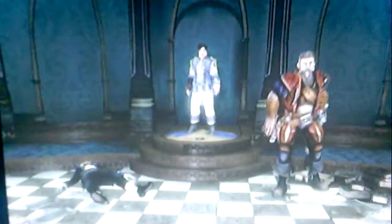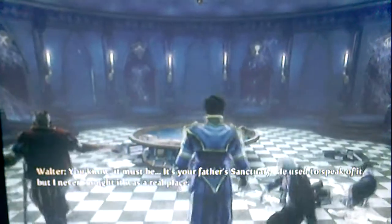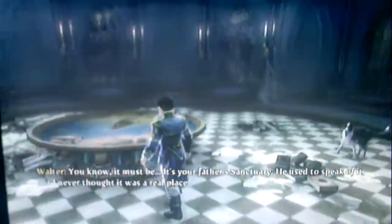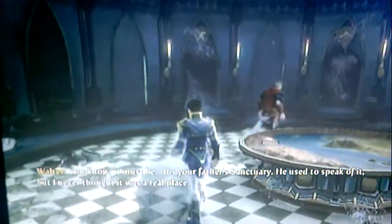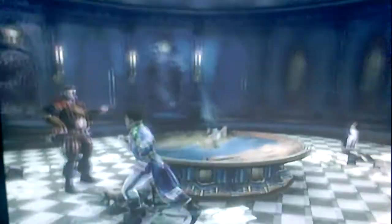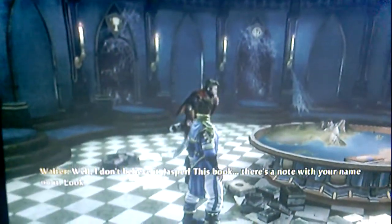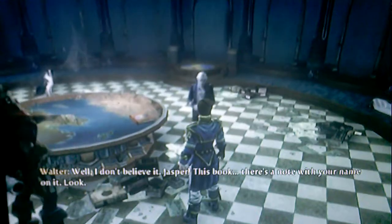This will be getting us to one of the new things in this game — it can be accessed with a button. A button you never knew would access this type of room. It is — it's your father's sanctuary. That's right, he used to speak of it, but I never thought it was a real place. I don't believe it. Jasper, this book — there's a note with your name on it. Look.